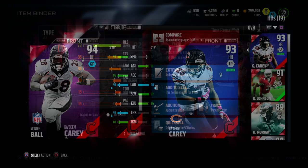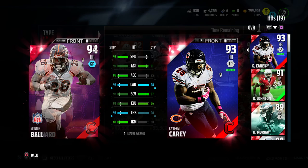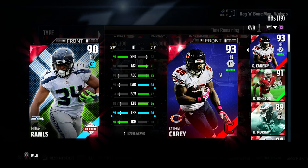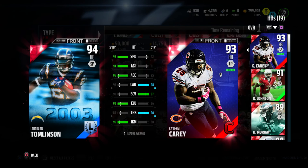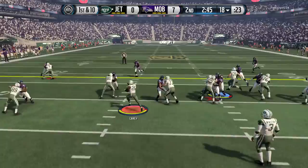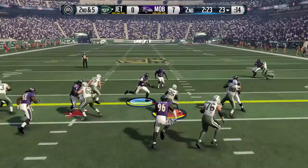Decent looking card. This card will not be your number one — he will probably be your number two. Compared to other cards, he doesn't have that speed, but he has really good trucking. He's a short running back at 5'9" with decent strength at 75. The 98 carry was okay — he did fumble one time out of like six or seven games.